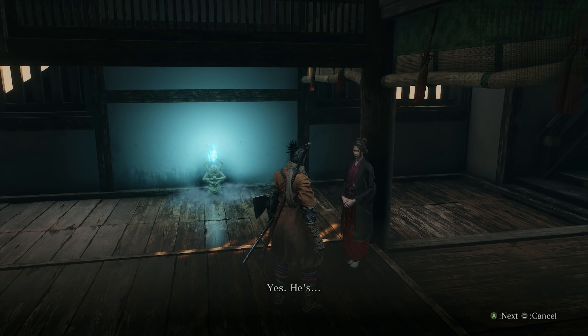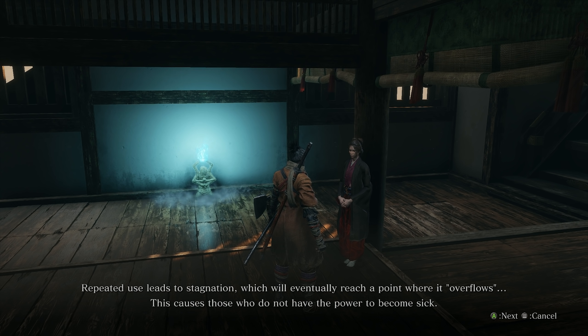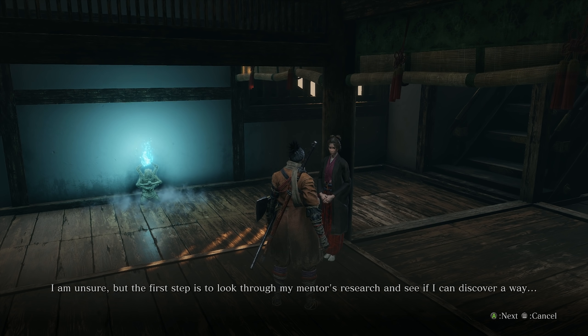Have you seen the sculptor lately? Yes. All I know is what Dogen told me long ago — that the dragon's heritage can bestow the power of resurrection. However, it is not any ordinary power. Repeated use leads to stagnation, which will eventually reach a point where it overflows. This causes those who do not have the power to become sick — a disease known as Dragon Rot. He knew much about it, but even so he was unable to determine a cure. Is there a way to treat this Dragon Rot? I do not know. However, it must be stopped. The first step is to look through my mentor's research and see if I can discover a way.